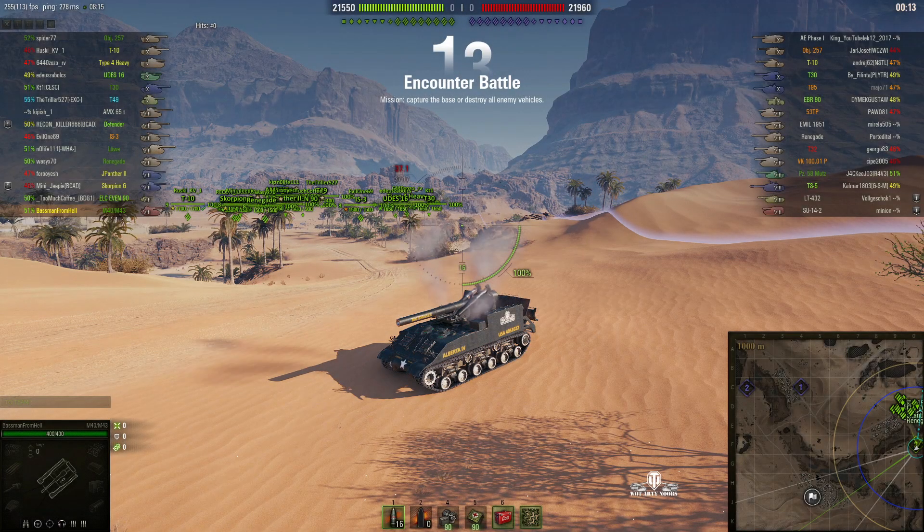Welcome back to WhatRTNibs for General Disturbance. This is an M40, M43, the tier 8 American SPG. This one's located on the Eastbourne of Sand River Encounter, and it's under the command of the Bassman from Hell.